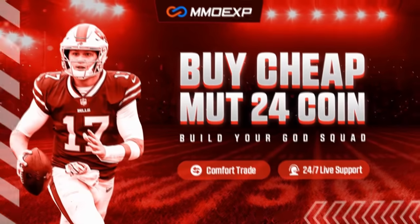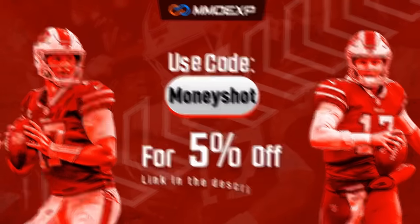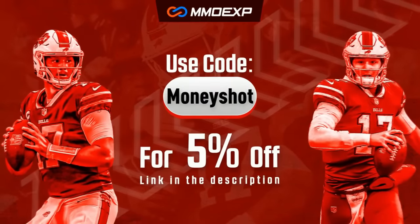For the fastest, cheapest, most reliable coins on the market, check out my coin sponsors at MMOXP.com and use discount code MONEYSHOT to get 5% off your order. Link in the description below.